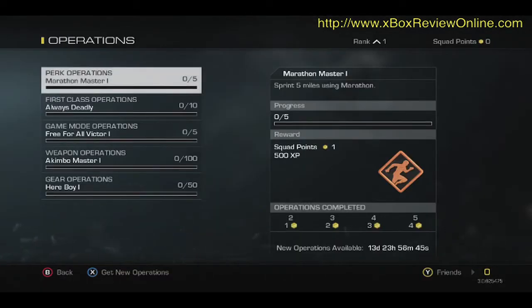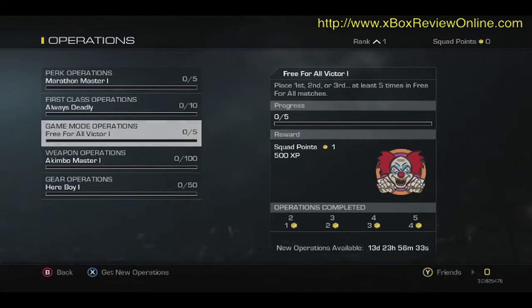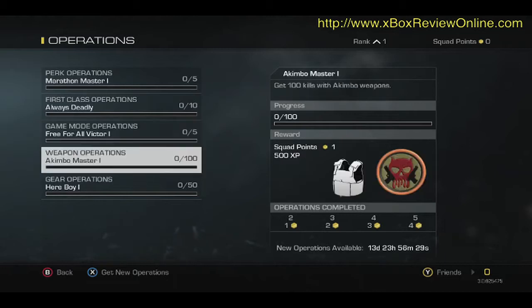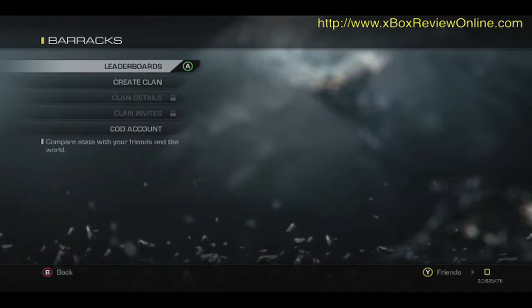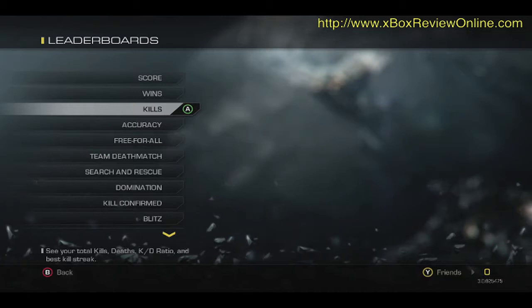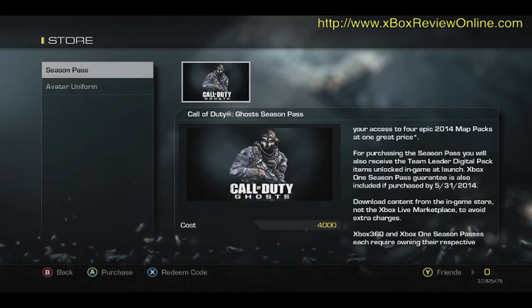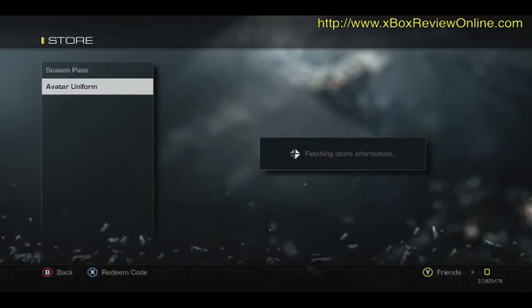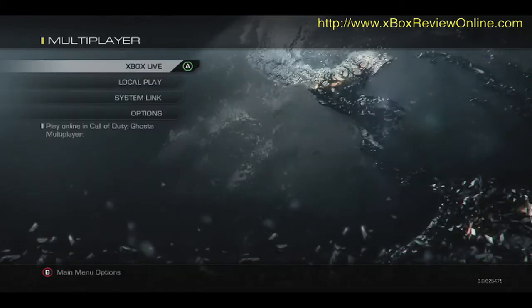Operations. Marathon Master 1 — get a kill with your primary and secondary weapon. Am I alive 10 times? Call in 50 guard dogs. The barracks — I haven't started yet, so we'll check that out afterwards. In store, you can purchase Season Pass for the DLCs, 2014 map packs, and also purchase merchandise.